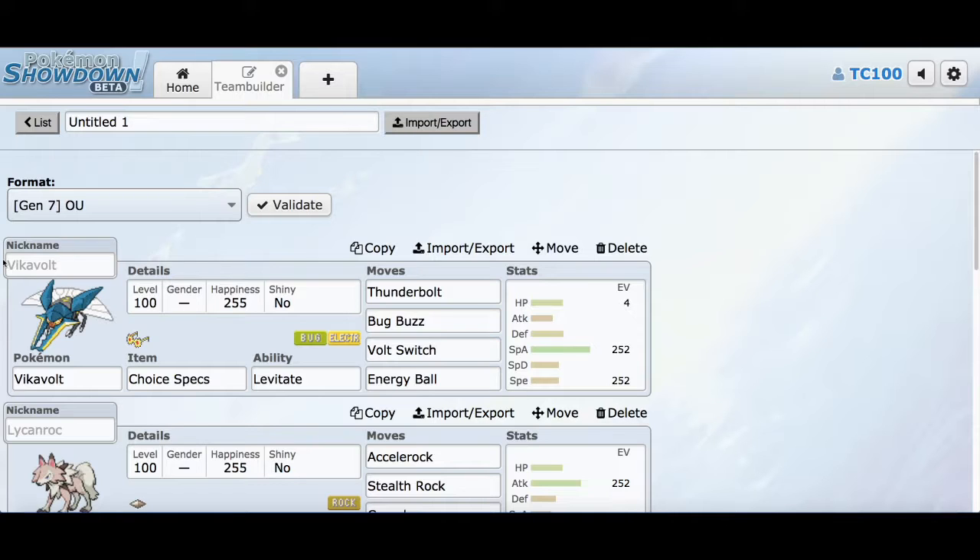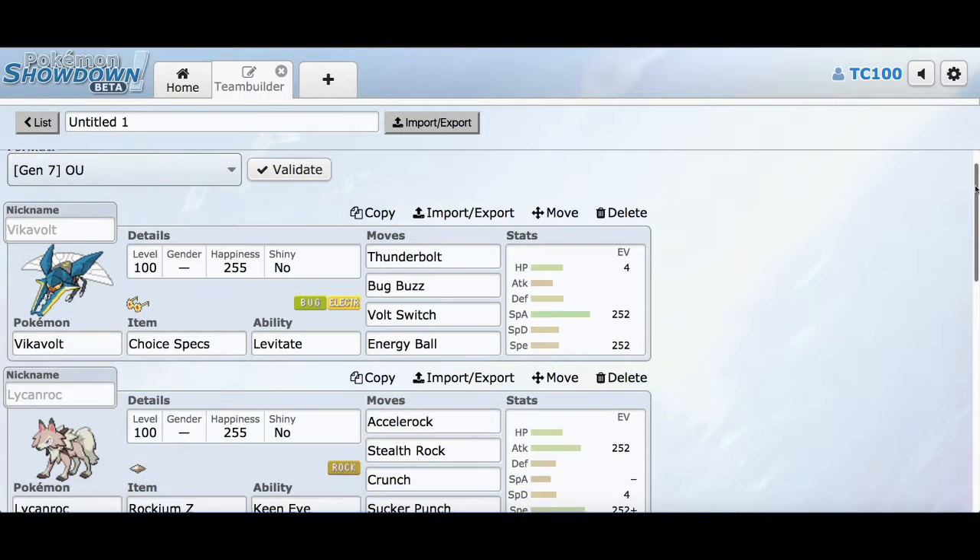The main Pokemon I want to try out is Vikavolt — it was actually the very first Pokemon I EV trained. Over the course of my hiatus, I took the time to breed and EV train a couple of Pokemon such as Vikavolt. The set I want for this guy is Choice Specs, with the ability Levitate, Thunderbolt, Bug Buzz, Volt Switch, and Energy Ball. EV spread of 252/252/4 — very standard. I really like Vikavolt's design.